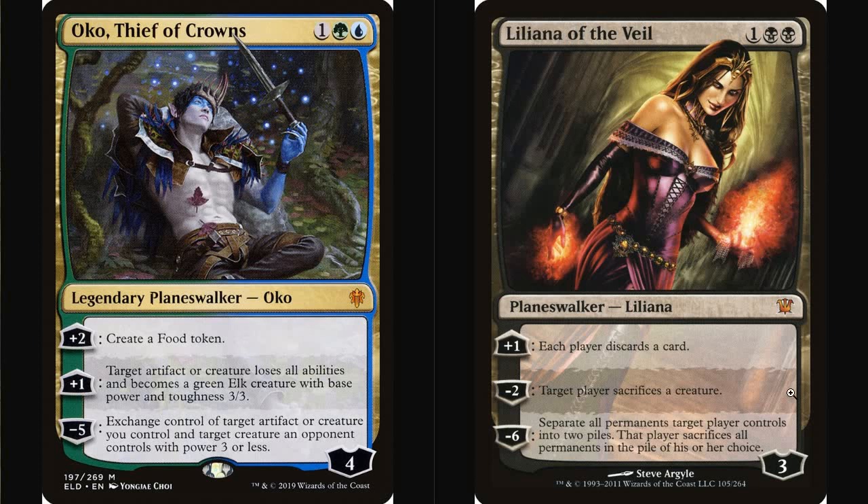Good evening, my friends. This is the Grimflayer. Hope you're all doing well tonight, and I hope you're ready for your anatomy lesson. That's right, we're talking about the anatomy of a planeswalker. This is a design theory video wherein I intend to explore why Oko's design, in my opinion, was so terrible and so warping and eventually resulted in multiple bans, and why Liliana of the Veil's design is completely amazing — the absolute gold standard for what a planeswalker should be.